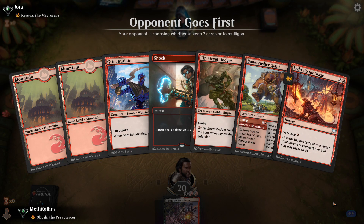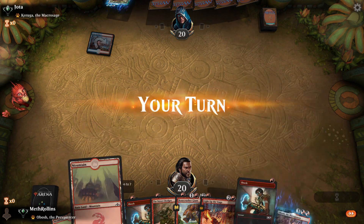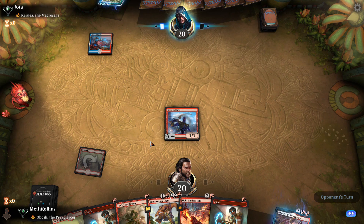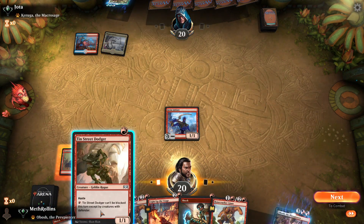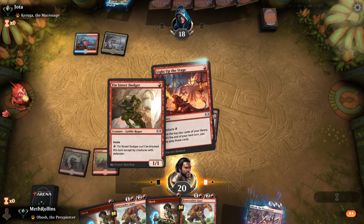A Karuga deck — I'd like to go first against a Karuga deck but going second is not the worst thing. I like that they threw their hand back. We'll keep this hand — certainly had worse opening hands. Grim Initiate, pass the turn. This is not a very fast hand that we have, which could be our undoing.